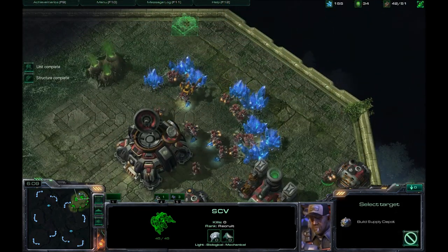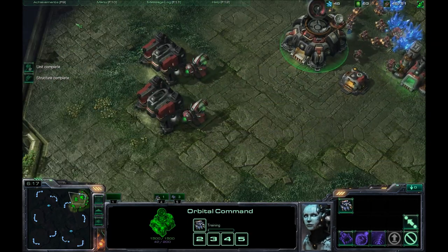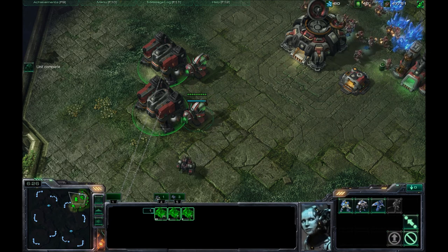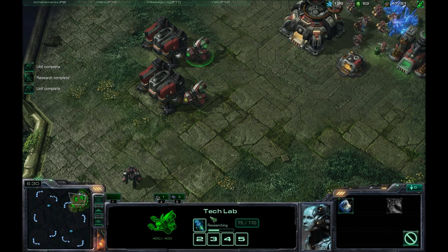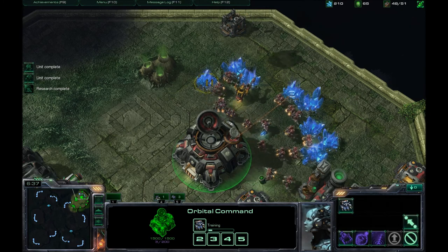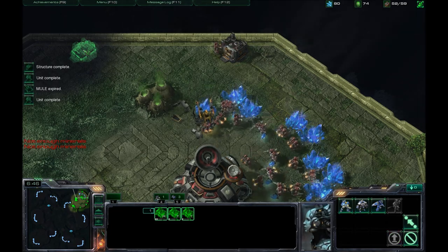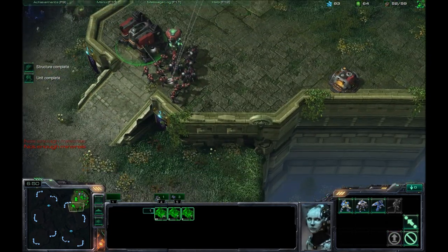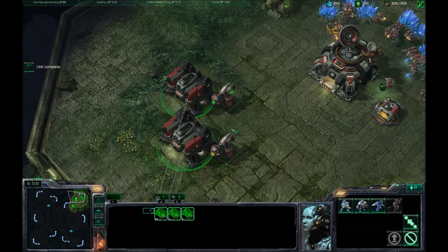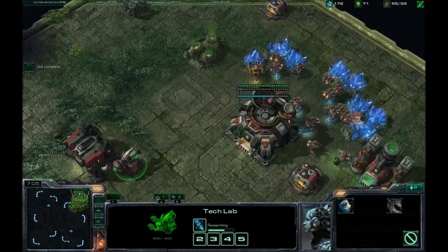I'm doing the supply depots around the base — that is very important. Not necessarily against a computer opponent, but against a human opponent you never really know what's going to go on. Concussive shells will always finish first, especially since they kind of nerfed stim pack. I'm not exactly sure the point of that. It kind of delays my attack by 30 game seconds, which is a long time. This was already a long building tech — I mean, it already took 140 seconds, now it takes 170. That's a huge difference.